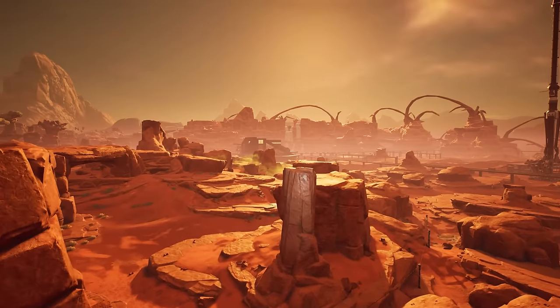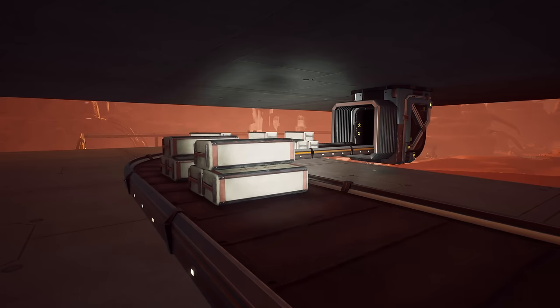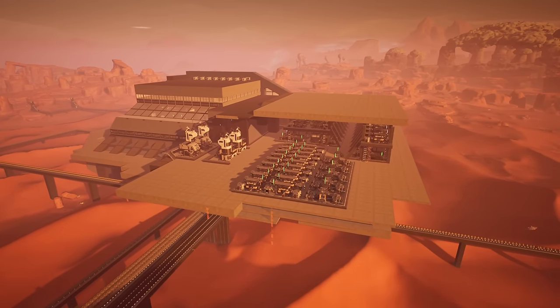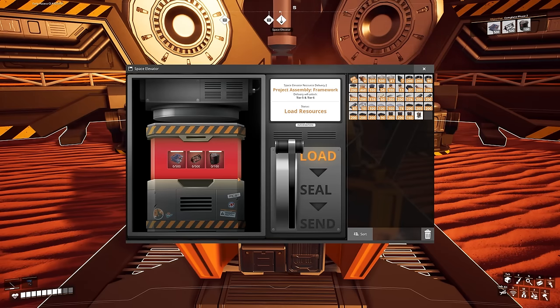Welcome back to another Satisfactory video. Last time we unlocked basic steel production to produce steel beams, steel pipes, and encased industrial beams, and we did all that in this extension we added to the base. In my eyes it's pretty clean, but there's a lot more work to do.